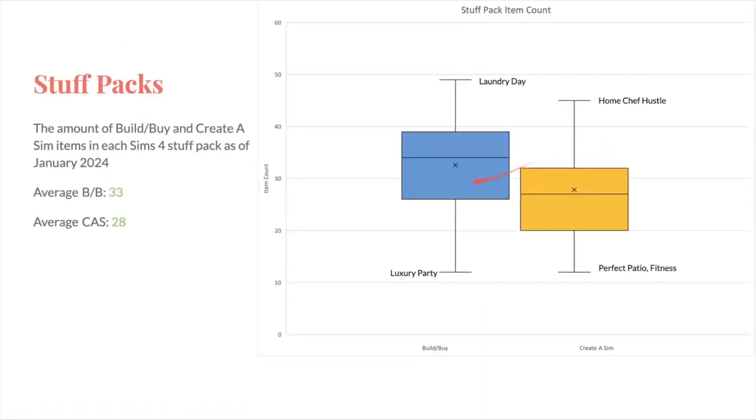If we look at stuff packs, the average build-buy is 33 items and the average CAS is 28, so they're very similar to each other compared to game and expansion packs. The most build-buy is Laundry Day and Luxury Party. The most create-a-sim is Home Chef Hustle, and the lowest is tied between Perfect Patio and Fitness. I'm a little surprised that Home Chef Hustle is the highest for CAS — it's a kitchen pack, so you'd expect a lot of kitchen stuff. And Luxury Party being high makes sense because before Home Chef Hustle, Luxury Party was also the highest for CAS — you get a lot of ballgowns.